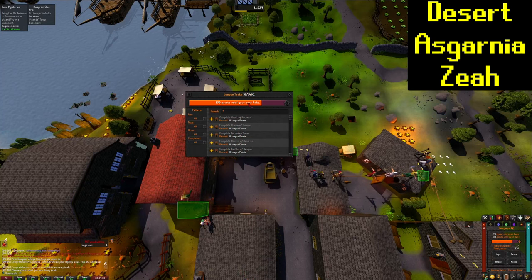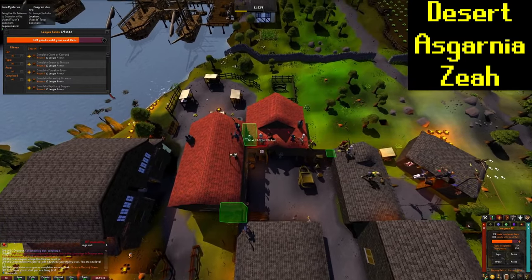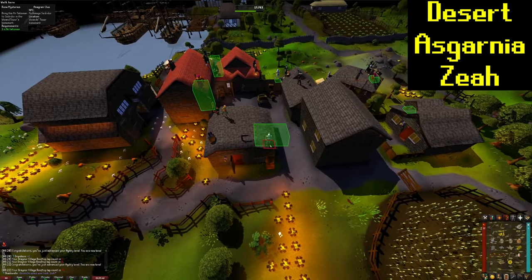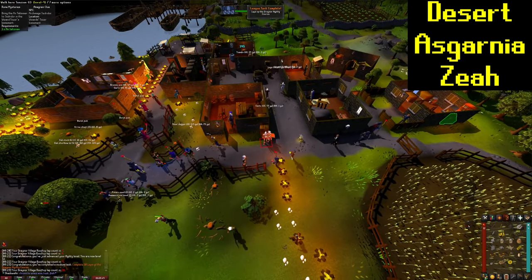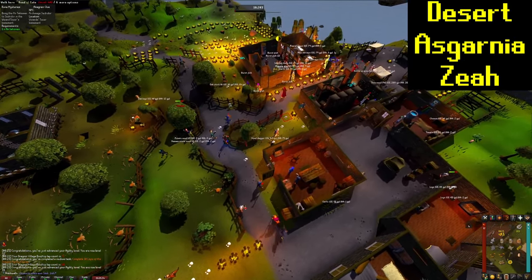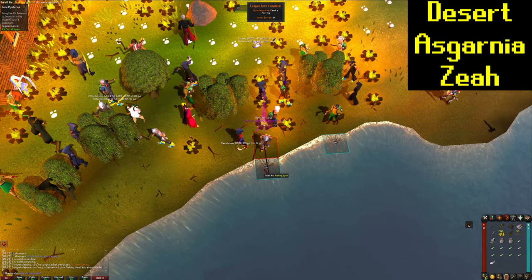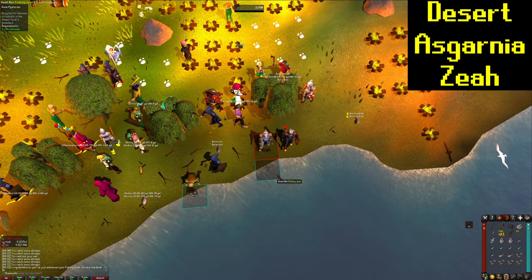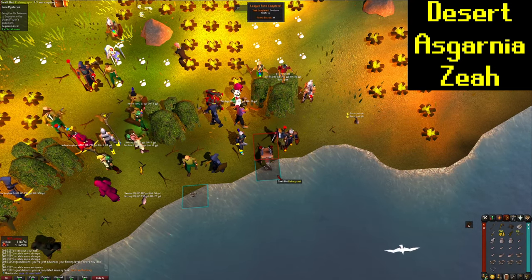If you didn't know, you're actually able to move your Leagues menu around — you can drag it around the screen and resize it and it will remember. You can also interact with the game while it's up, so that's actually pretty cool. That's going to be 10 laps of the Draynor agility course for 40 points. Now we just caught a herring for 10 points. Caught an anchovy for another 10 points.